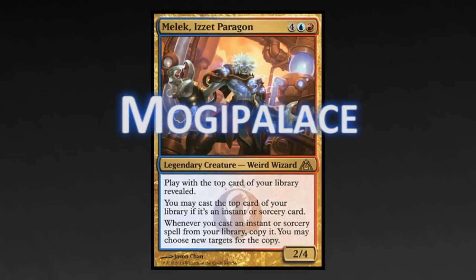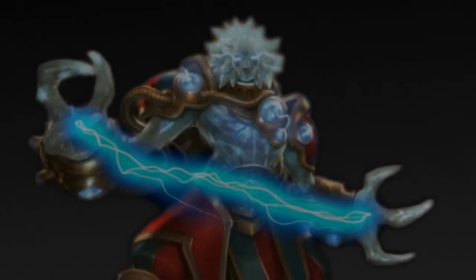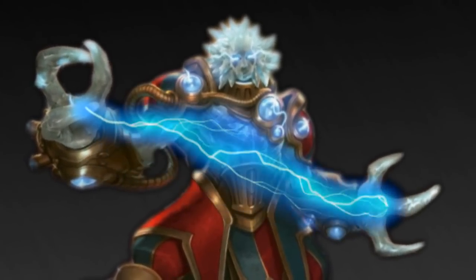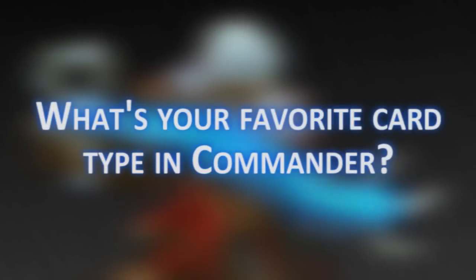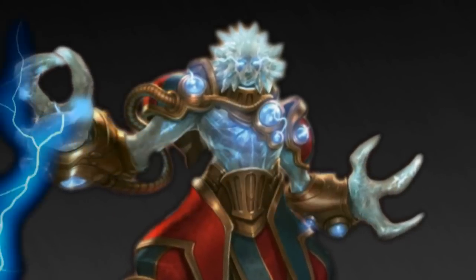Thanks to Moggy Palace for sharing his Melek list, and for working with me to shave off the 70 or so dollars it took to get the deck down to $50. If you want to see his original list, there is a link in the description below. Both versions of this deck really take advantage of Melek's ability, which takes careful building. What's your favorite card type in Commander? Let me know in the comments section below, and as always, thanks for watching.